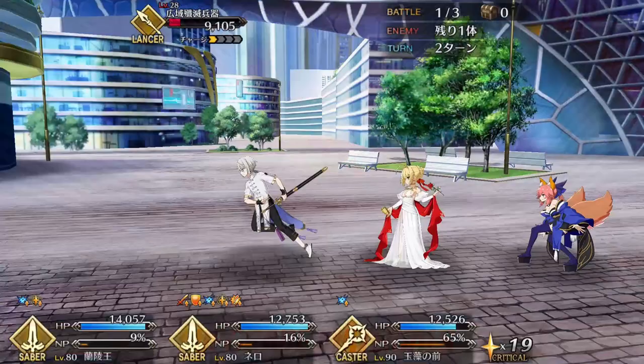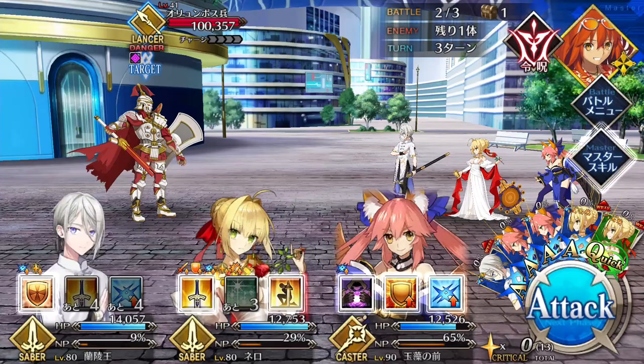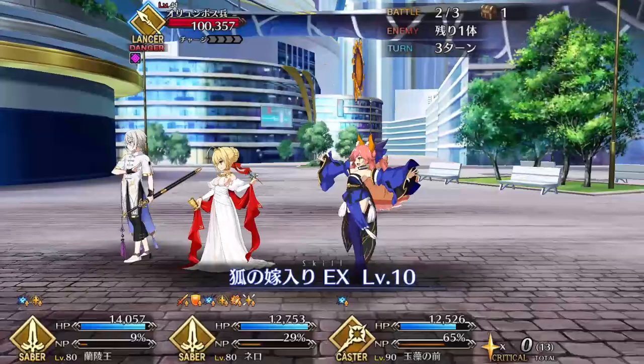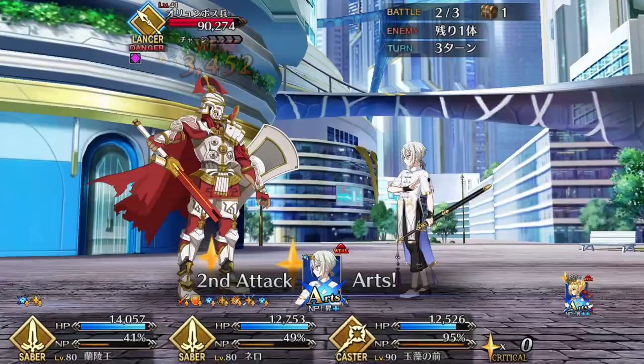Merchandising opportunities aside though, Lanling is more than just a pretty face. He is also the latest addition to the Support Saber subclass, alongside servants like Dayan and Nero Bride. Right off the bat, Lanling has pretty much the perfect stat distribution for a support — very high HP and good NP gain — which means that he can stick around in longer fights and contribute more with his Noble Phantasm. Unfortunately though, his star generating isn't as good as some other supports and his attack is predictably subpar, but Lanling has enough tools in his skill set to make up for these weaknesses.